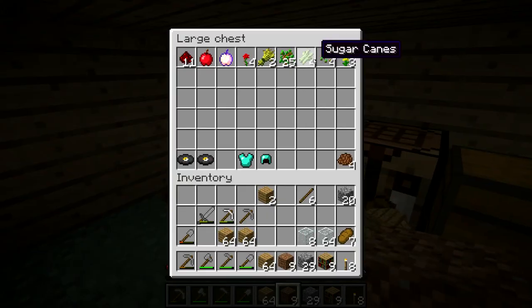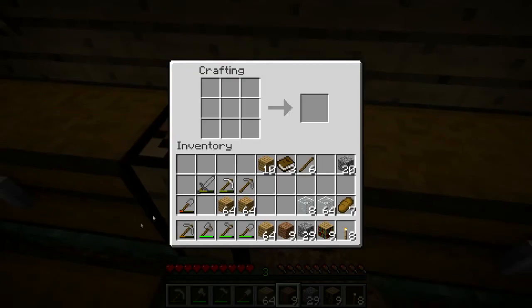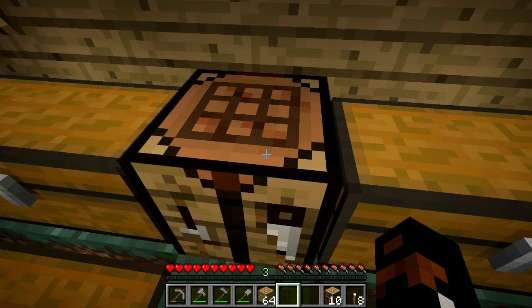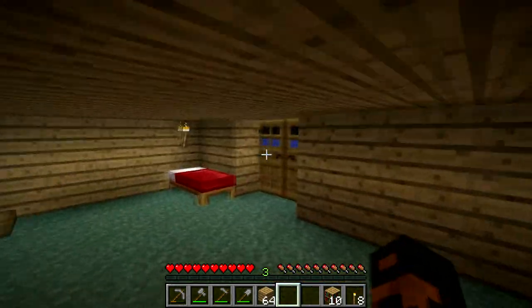I've got more reeds in the chest so I can use those. Let me count — one, two, three... got the book, yes! Two, three, four, five, six — place them back, move them up, put my books in — and there's our 10 bookshelves, challenge completed! We have the house left now. That's the last objective since we've got the farm downstairs. I'm gonna bone meal that actually — it's getting dark out too.